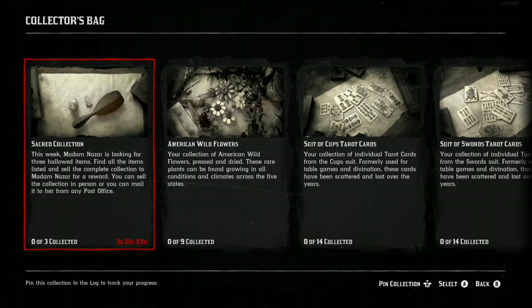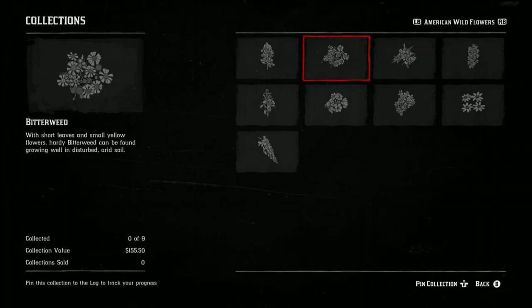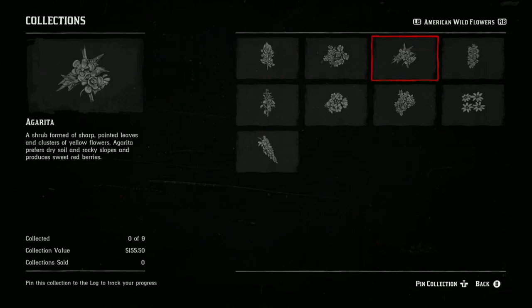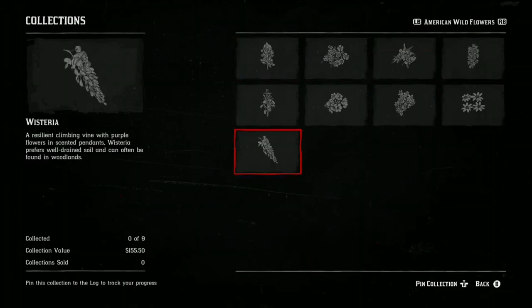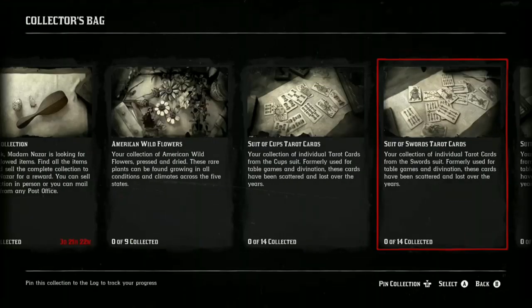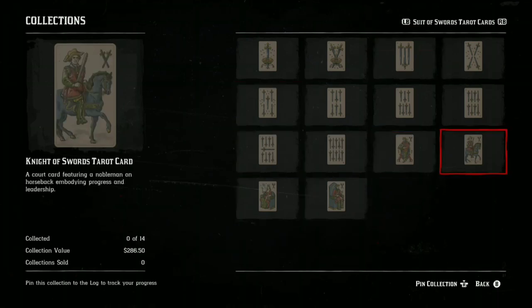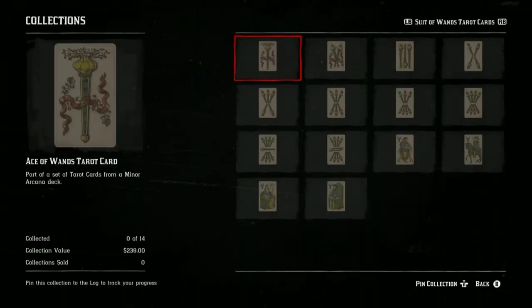These are the categories for all the maps you can buy for very cheap and they're worth so much money. For the first one, American Wildflowers — open the map, make it active, and collect every single wildflower. At the bottom left of the screen you can see $155 if you hand every single wildflower in at once to Madam Nazar. The next map is Tarot Cards — look at the bottom right: $240. Then there are more Tarot Cards for $288. That's already over a thousand dollars just for those three maps.